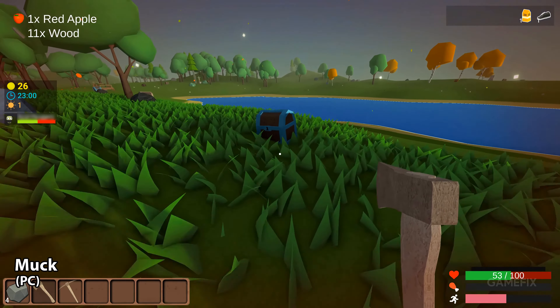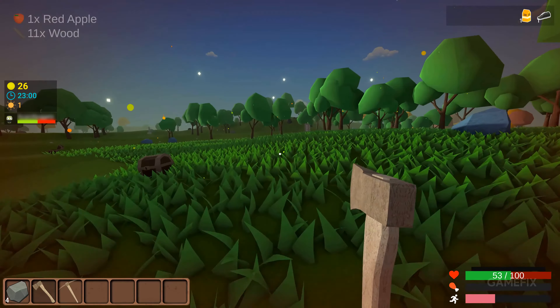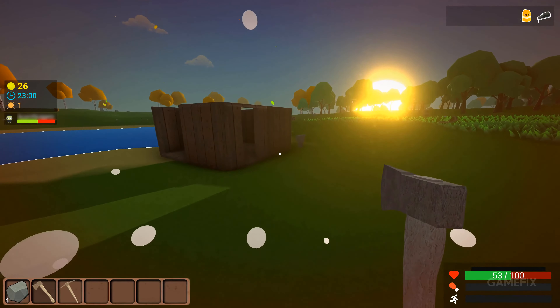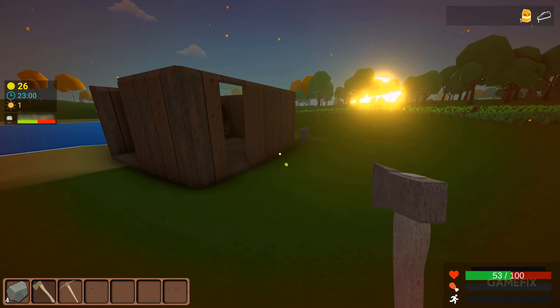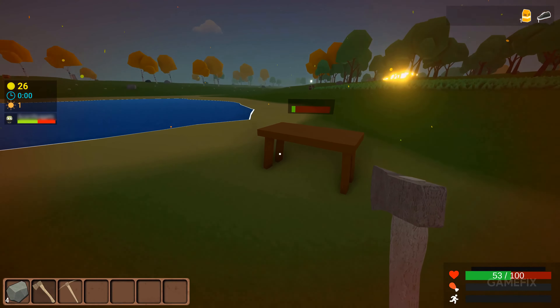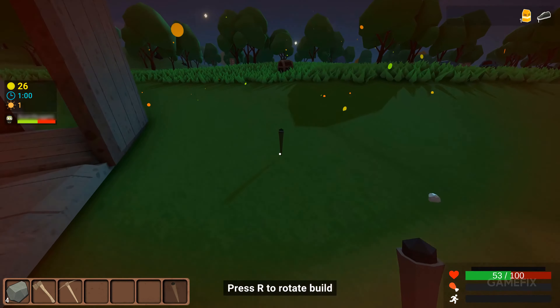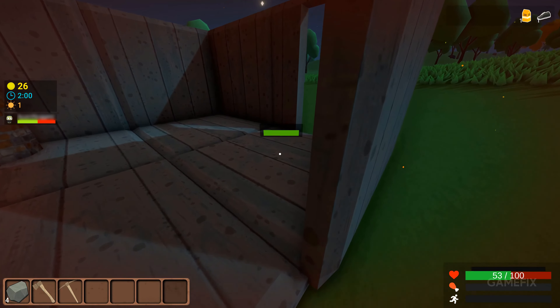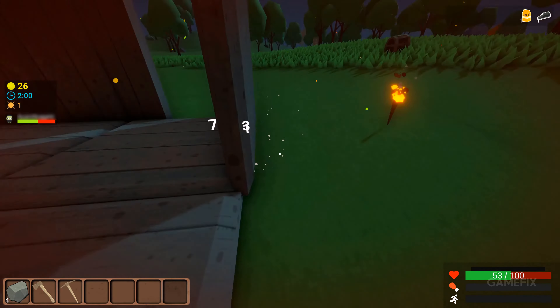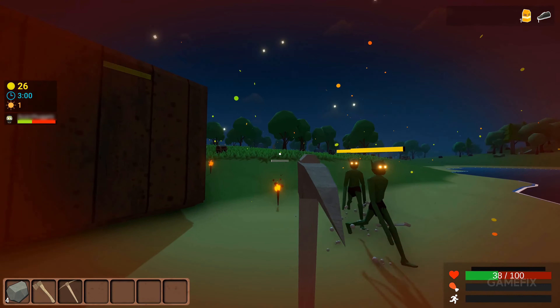Muck is a free survival roguelike. In the game, trapped in the mud on an island, alone or with your friends, you will try to survive as long as possible by using the resources you find around the island. Gather resources, craft tools, weapons, and armor, find items, and build your base throughout the day. But when night falls, mysterious enemies appear from the shadows. Using the resources and items you produce during the day, you must try to survive the night.